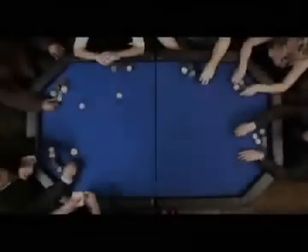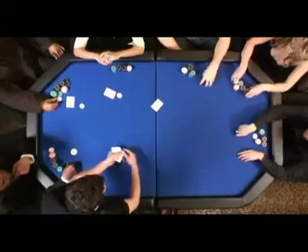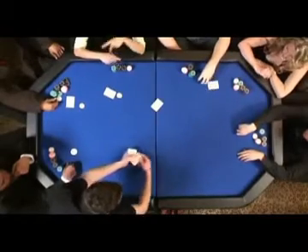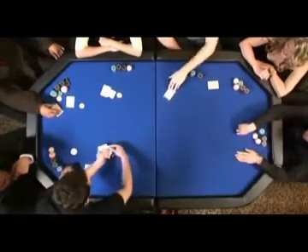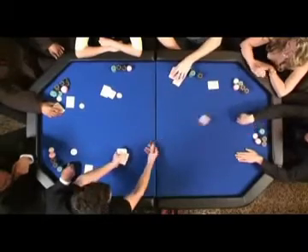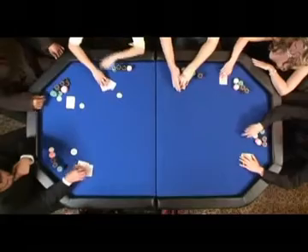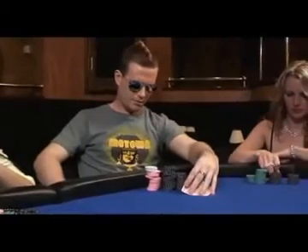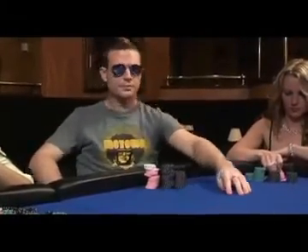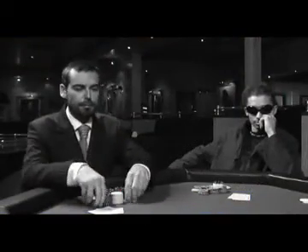Let's have a look at another scenario. At the beginning of the next hand, the button moves to Boris. Michael is in the small blind and puts in 1,000. Claire is in the big blind and has to put in 2,000. The dealer deals in a clockwise rotation and deals each player 2 cards. Each player now has one of 3 choices: they can fold their cards at no cost, they can call the 2,000, or they can raise the bet to a minimum of 4,000.